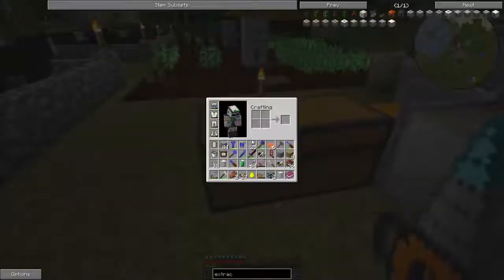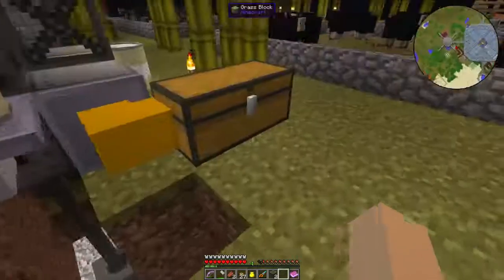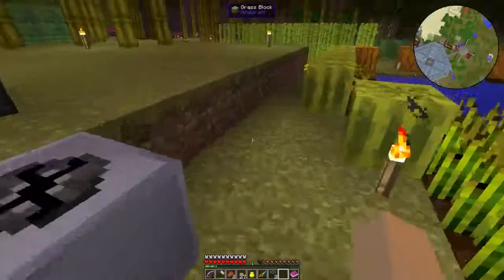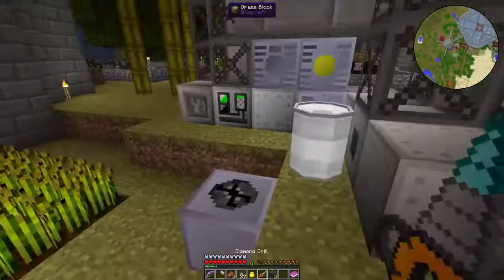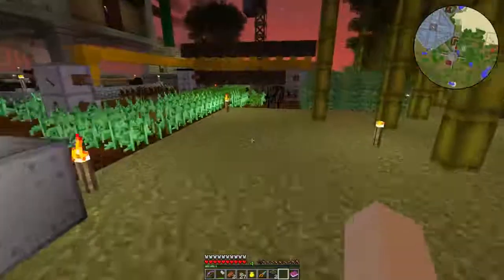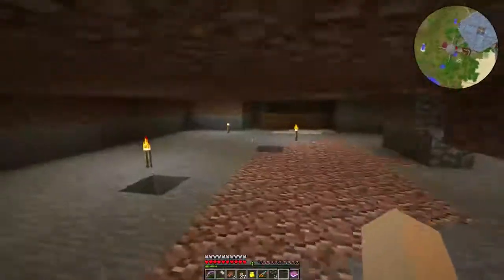The advanced miner needs drilling fluid — we need to change that. It will take 100 millibuckets of drilling fluid per block that it mines. You also need to make drilling pipes; both machines need them and they go right there. This one is still consuming power but it's out of pipes, so I'm going to steal some from the other one since it has extra.